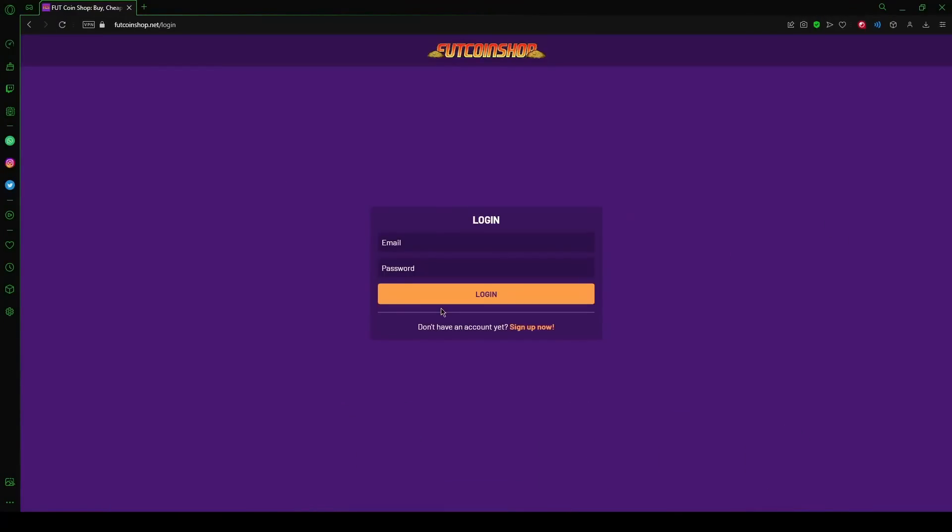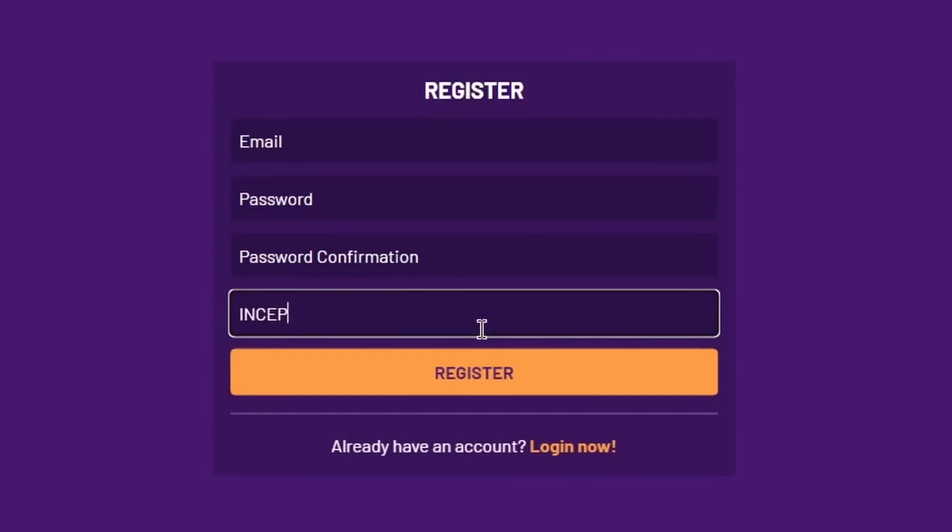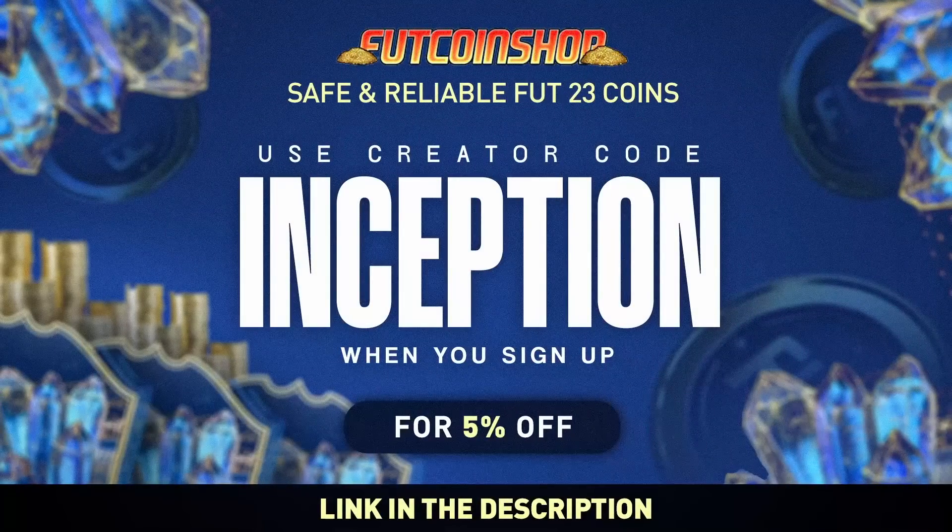If you are looking into buying cheap and safe FIFA coins, look no further than futcoinshop.net. They have the fastest service, an incredible loyalty reward system, and the best prices around. Use my creator code Inception when you sign up for your account and get a 5% discount with your order.